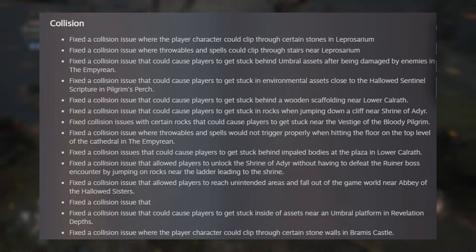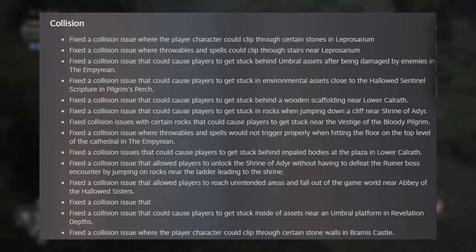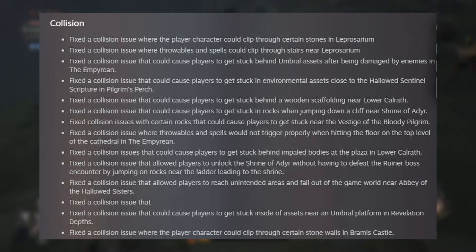Fixed a collision issue that can cause players to get stuck behind a wooden scaffolding near Lower Calrath. Fixed a collision issue that could cause players to get stuck in rocks when jumping down a cliff near Shrine of Edir. Fixed a collision issue with certain rocks near the vestige of the Bloody Pilgrim. Fixed a collision issue where throwables and spells would not trigger properly when hitting the floor on the top level of the Cathedral in the Empyrean. Fixed a collision issue that could cause players to get stuck behind impaled bodies at the plaza in Lower Calrath. Fixed a collision issue that allowed players to unlock the Shrine of Edir without having to defeat the Ruiner boss by jumping on rocks near the ladder. Fixed a collision issue that allowed players to reach unintended areas near Abbey of the Hallowed Sister. Fixed a collision issue that... I think they just forgot that whole sentence — they ended it. I don't think they're all back from vacation yet. Fixed a collision issue that could cause players to get stuck inside assets near an umbral platform in Revelation Depths. Fixed a collision issue where players could clip through certain stone walls in Bramus Castle. I think their text had a collision issue — it hit a wall.